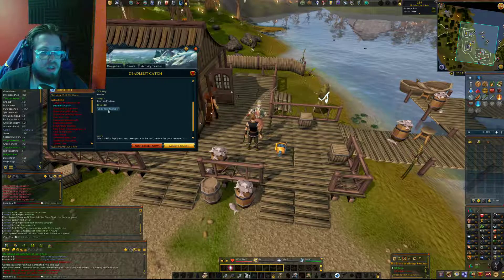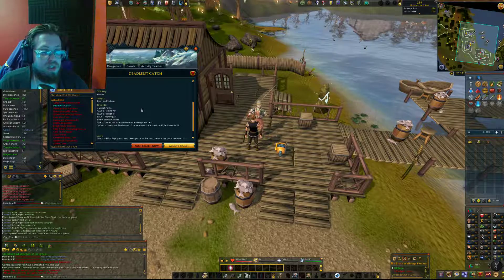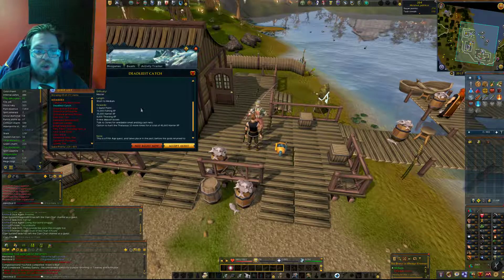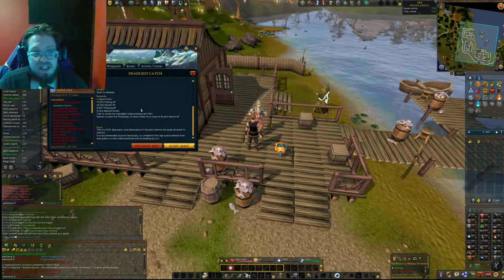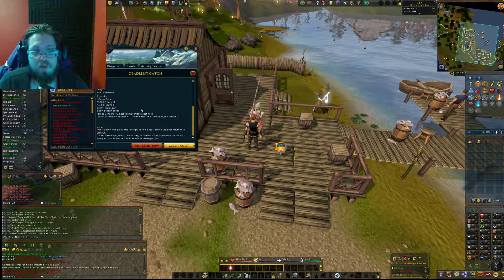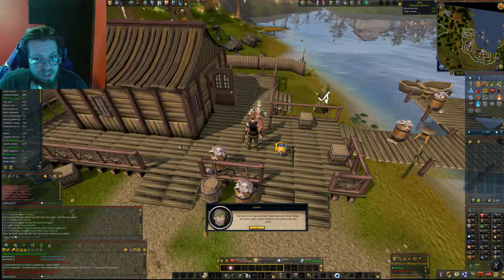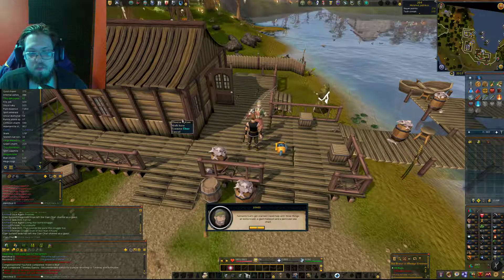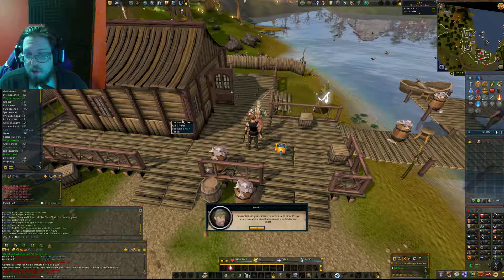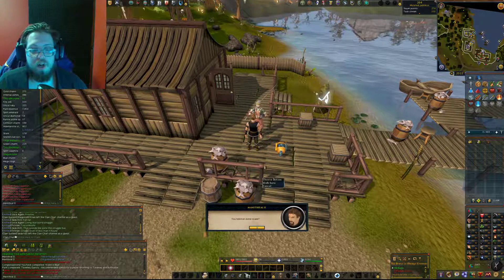The length is about a short to medium quest. The rewards are: one quest point, 70k Fishing XP, 26k Hunter XP, 8k Thieving XP, and eight new deposit boxes. Talk to Jones for wieldable small and big cast nets. Hunt the Thalassus ten more times for a total of 46,660 Hunter XP. Let's accept this quest. He needs three things: an extra rower, a giant harpoon, and a particular sea chart.